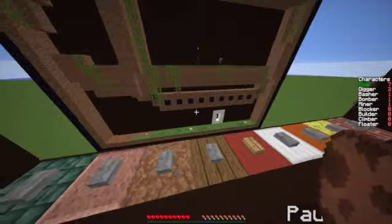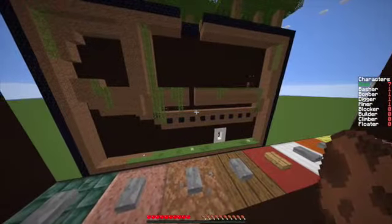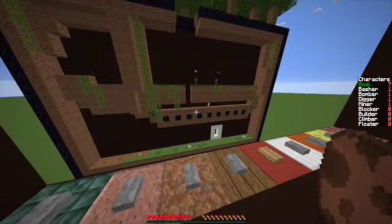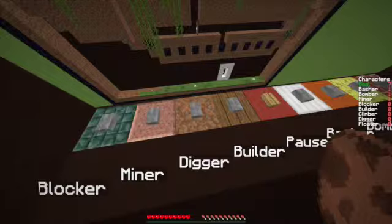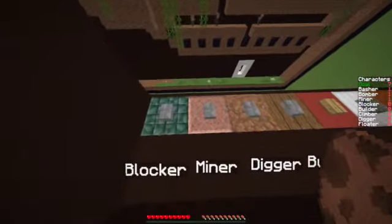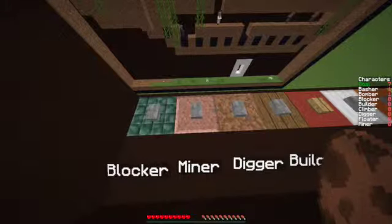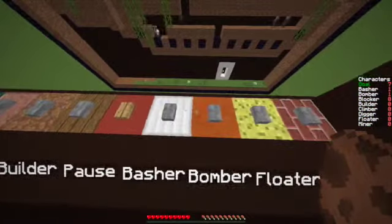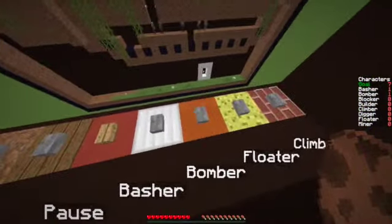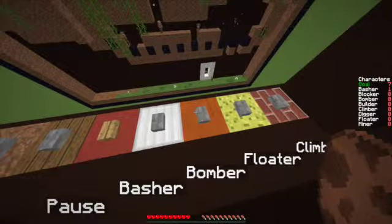Okay so there's a little guy — yeah, that's him. So I dig. I've seen some other people play this so I know how to do it. Alright, so we have one digger, a miner, a basher. We want to dig down at the right time — right there. Oh no. What does a miner do? Oh my god, I did it again. What's a blocker? We don't need a blocker.